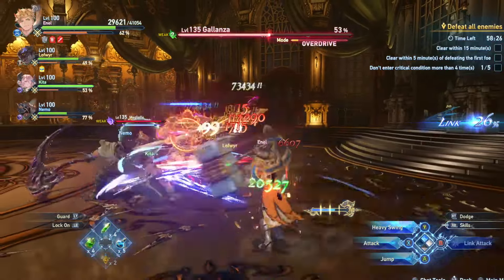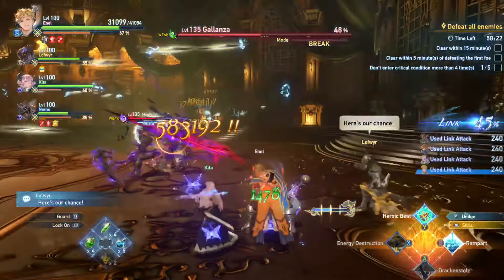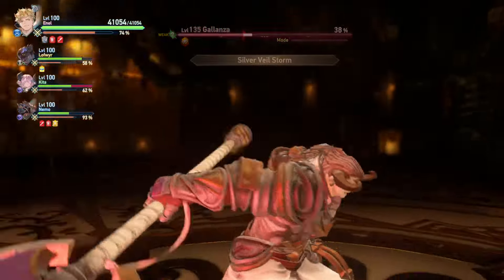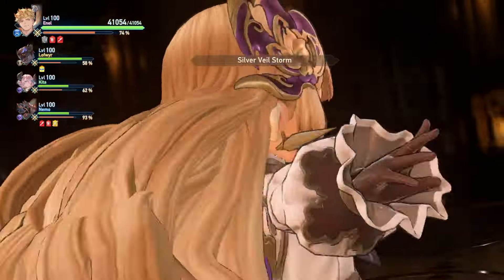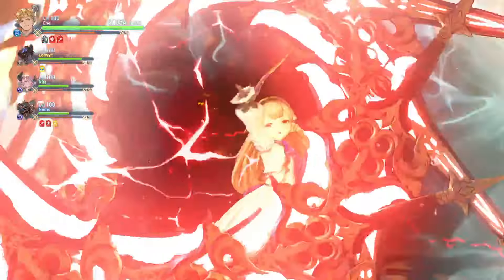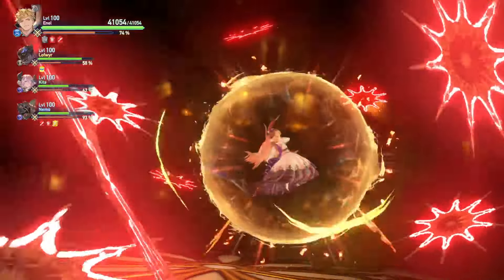I'm able to kind of just ignore the damage I'm taking here. I did activate Guts a second ago, but this is Galanza and Magia, one of the harder fights in the game that people consider at least. As you can see, I'm just kind of going in, healing myself with the built-in drain and keeping my health up with Potion Hoarder as well. So even though I'm getting hit, it doesn't really matter — I'm not dying at all. At this point, we're going into another special attack, so I'm able to use the bubble again.